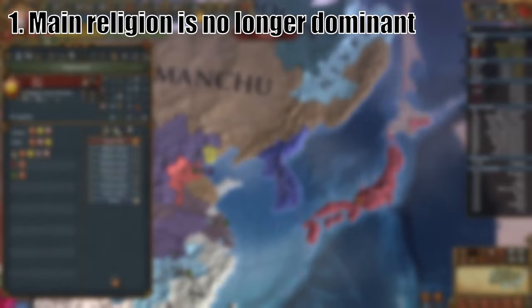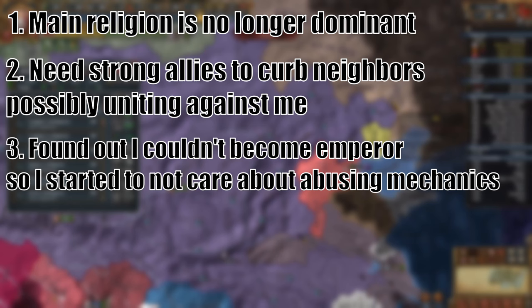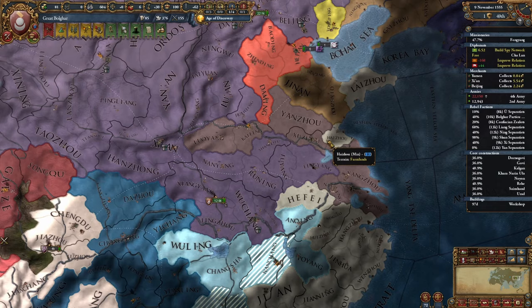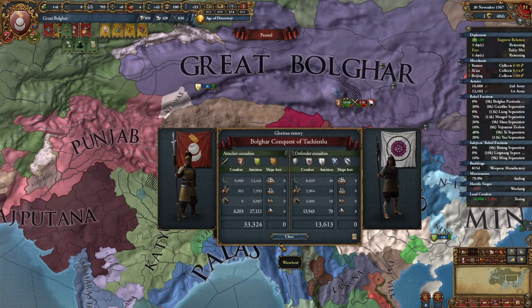The war gave me three key lessons. First, I couldn't expand freely or my religion would sink into minority status in my own country. Second, without strong allies I risk being attacked and taken apart. Third and most importantly, it gave me the idea of vassal feeding — giving land to my vassals for them to core, and then once I integrate them, I won't have to pay that cost myself. So I began my next series of conquests, with the former aggressor Ning — now irrelevant — becoming the second nation to fall under my vassalage.